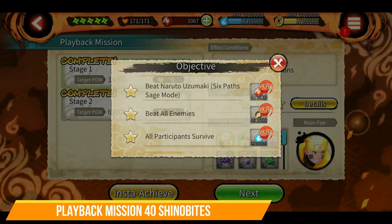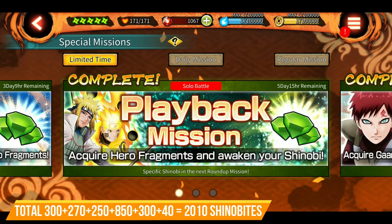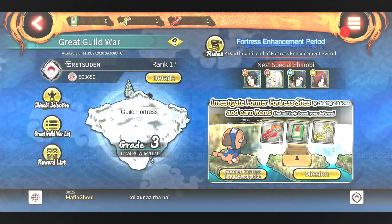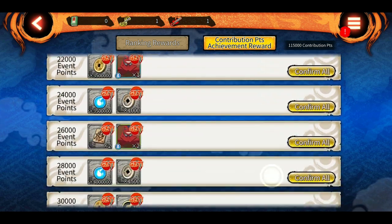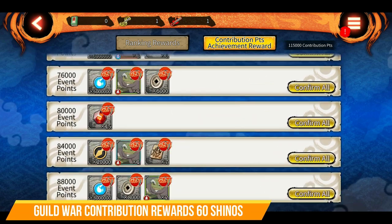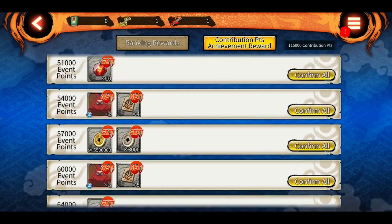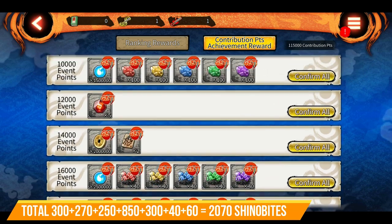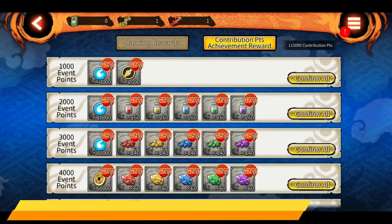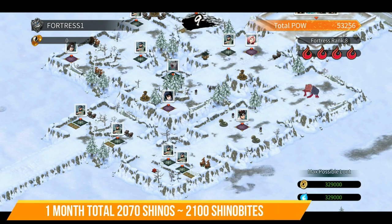Another small contribution comes from playback missions, which we get before every round up — 40 shenobites from those missions, bringing the total to 2010 shenobites. Guild wars previously gave the same rewards as SAM guild rewards, but they have reduced it to only 60 shenobites from contribution points, plus some summoning tickets and alliance medals. Adding 60 shenobites brings the total to 2070 shenobites. Rounding up, we arrive at 2100 shenobites for the whole month.